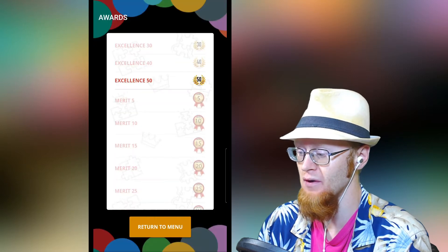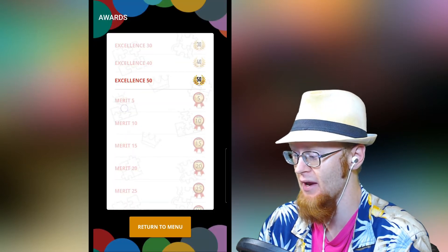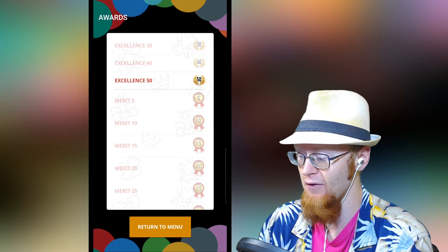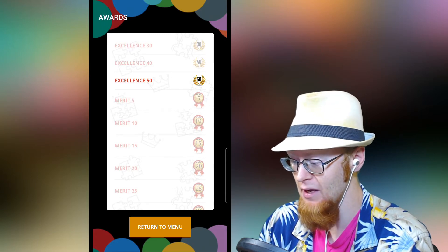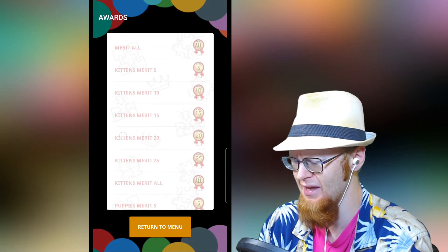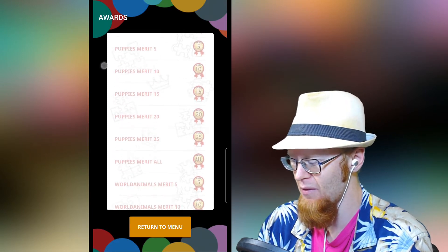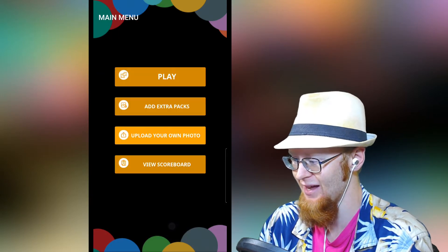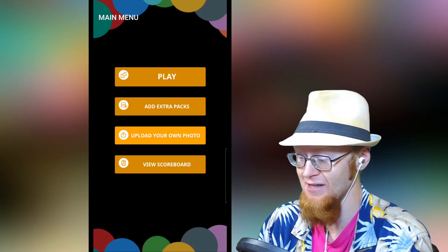I can view rewards — apparently there are others you can get. You can get excellence 30, 40, and 50. If you get a perfect, you'll definitely get that. I don't know what merit means — I don't know if that's just how many puzzles you've probably solved. Maybe the merits are the perfects — I don't know, actually.